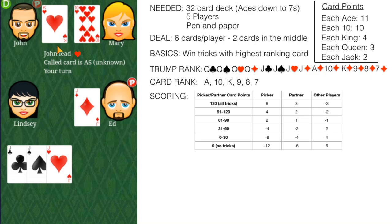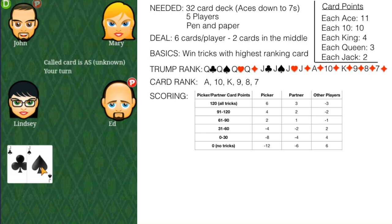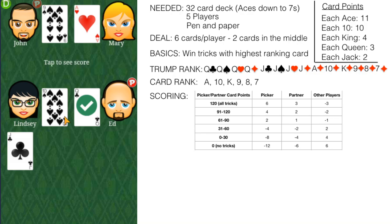John led with a queen of hearts — the only way to beat that is with a queen of clubs or a queen of spades. We don't have any of those, so we'll play our lowest value diamond since we know we lost the trick. John then led with a king of hearts; we don't have a heart, so we can play any card. The jack of hearts is actually part of the trump rank, so it counts as a jack of diamonds — it's my lowest ranking trump card. Ed played a jack of diamonds, so I won that trick. I led with a jack of spades; Ed played a queen of spades, which is higher value, so Ed won that trick. Then Ed played the queen of clubs — that's impossible to beat.